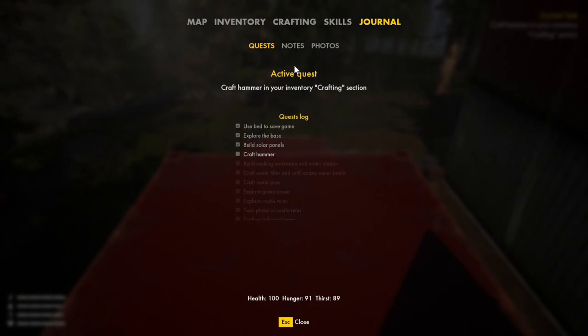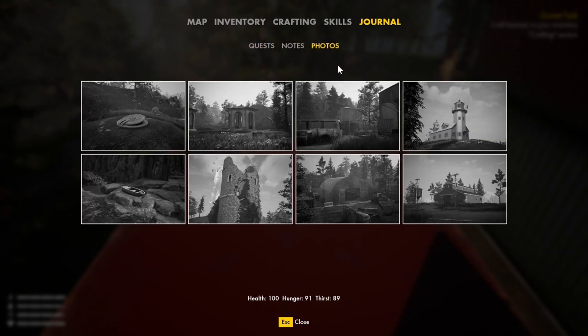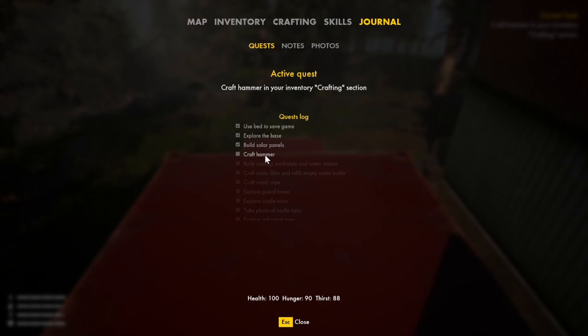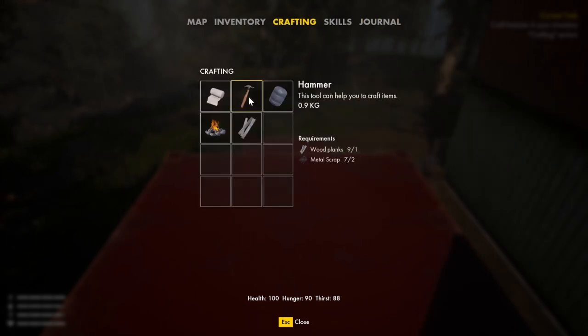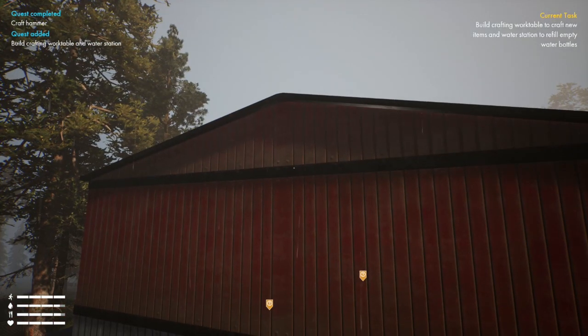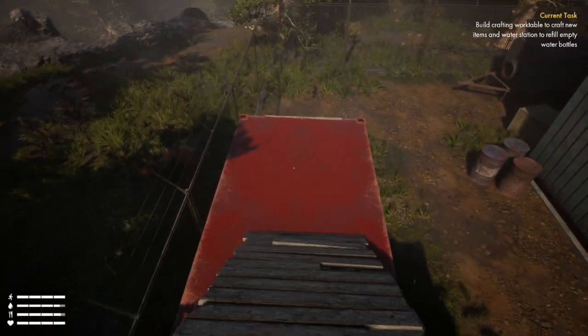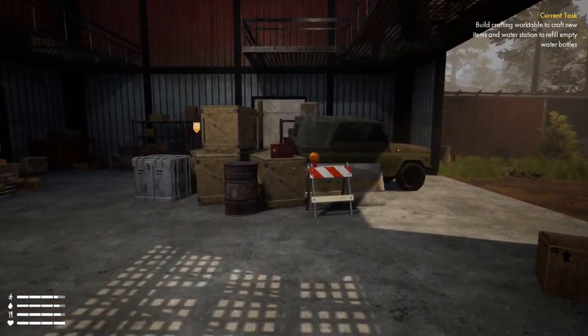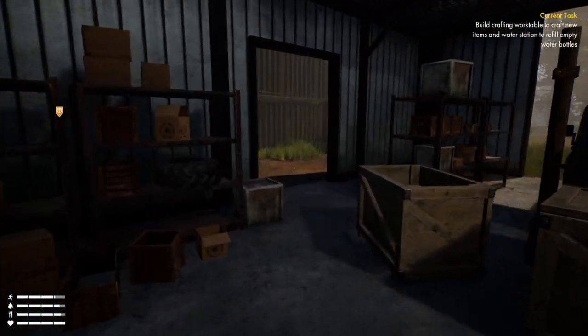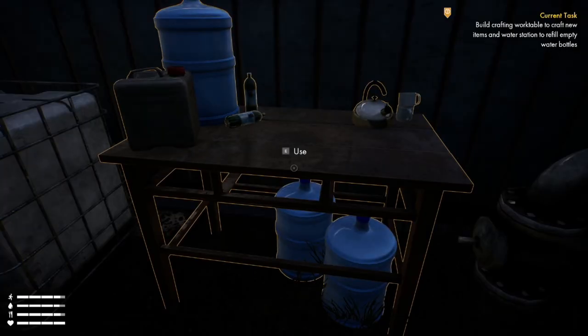Quest logs — it's just going to guide you all the way. Notes and photos — I think you have to take pictures for photographic evidence of locations. It needs me to craft a hammer, so that's what we'll do. Done. Current task: build crafting workbench and water station. I hope this is just a tutorial, because otherwise it's going to be a little bit easy.